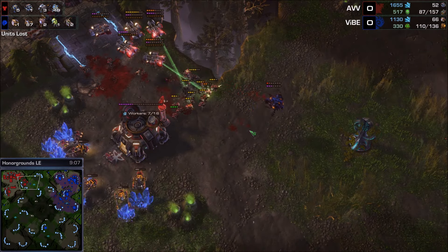330 APM for the Terran player, 386 for Vibe — pretty fast play. AVV drops the natural base again; these marines have plus one plus one, stim, and combat shield — they might take down this natural base. A few lings here to defend, but not enough. More lings coming in, but the positioning may work out for AVV. Not enough force to pick up afterward — several marines get eaten alive. Vibe says enough drops and makes six spore crawlers on the left edge of his natural base.